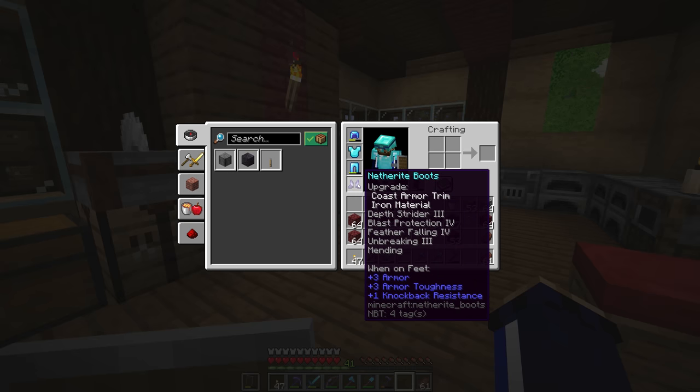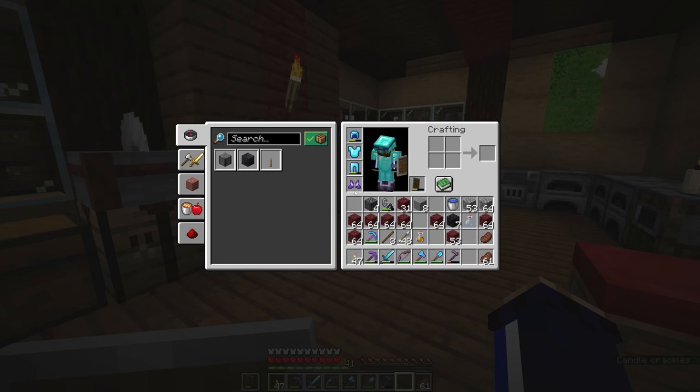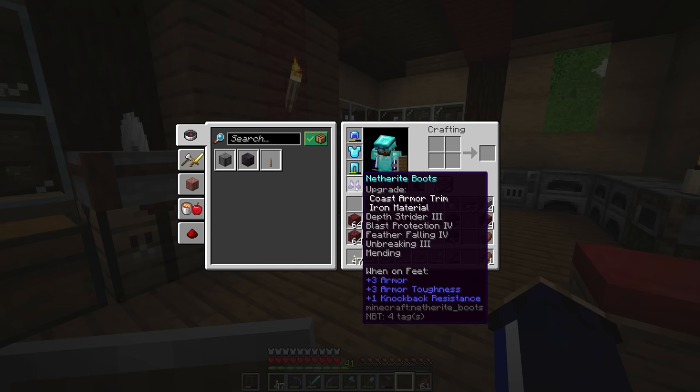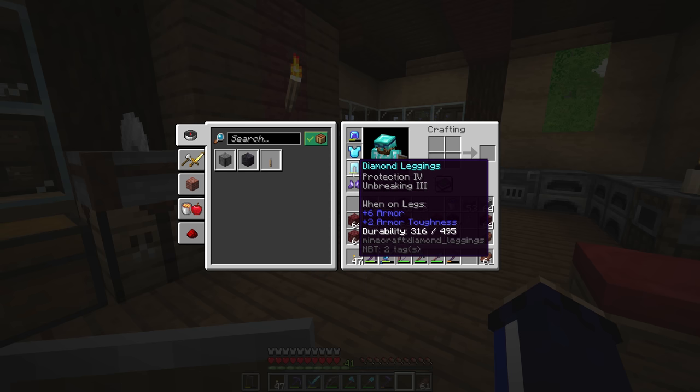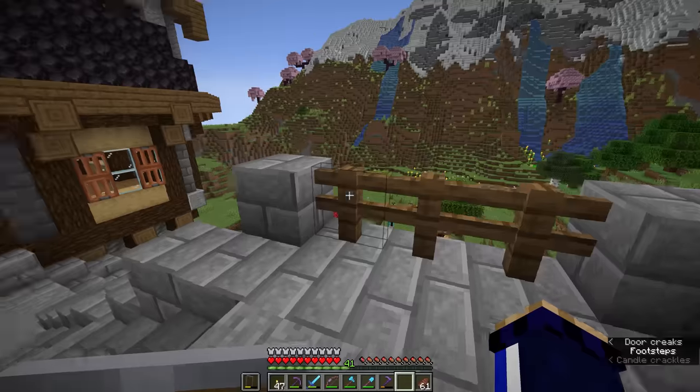Armor toughness is a property unique to diamond and netherite armor, and it reduces the impact of harder-hitting enemies — enemies like endermen, hoglins, or even the warden will deal more damage to you in iron armor not just because of protection, but because of the armor toughness rating that gives diamond and netherite the edge against enemies that deal more damage in a single hit. Knockback resistance prevents you from being pushed away by enemies whose attacks have that effect — for example, a skeleton with a punch bow, or hoglins that fling you into the air. A full suit of netherite will give you four points of knockback resistance, which you can't get from any other armor — another advantage alongside increased durability and fire invulnerability.